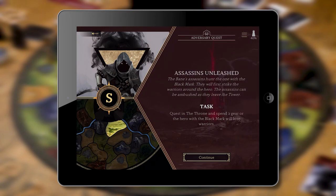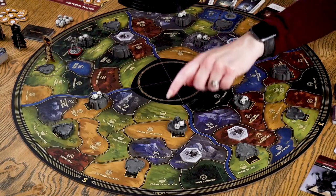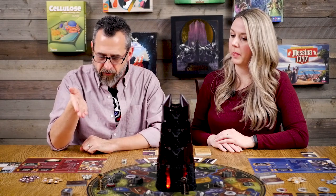The assassins can be ambushed as they leave the tower. The task is to quest in the Throne — which is in the south — and spend two gear, or the hero with the Black Mark will lose warriors. We place the quest markers on the board accordingly. The main goal is quest in Tower Scar Desert, right here in the north next to the tower. That marker helps us remember where to go when the time comes.